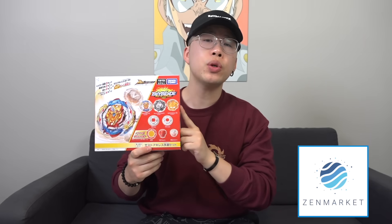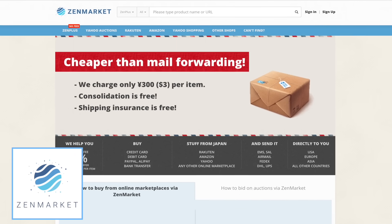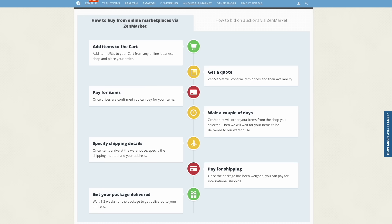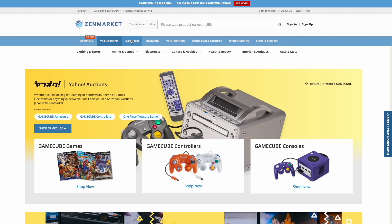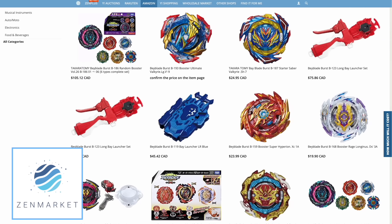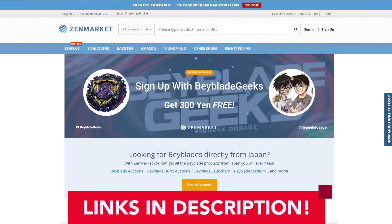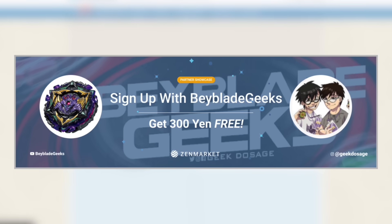One last thing — I know you want us to get to the unboxing, but if you want your own Zest Achilles customized set, go check out our friends over at Zen Market. Zen Market is a proxy shipping service that will get you Japanese goods straight from Japan. They only attach a small 300 yen fee for every item you purchase. They use a bunch of different marketplaces — Amazon Japan, Yahoo Auctions, Rakuten — so if you can't find it on one marketplace, you'll definitely find it on another. We have our own showcase page with Bey recommendations. If you sign up with our link, you'll get 300 yen for free to help cover that service fee. Zen Market updates their inventory every single month, so when a new Bey drops, they have it.